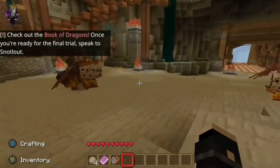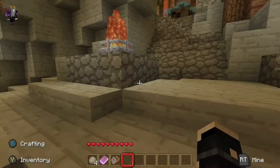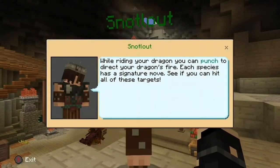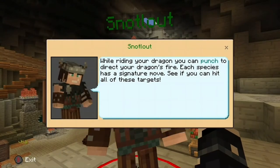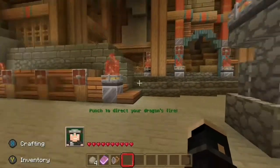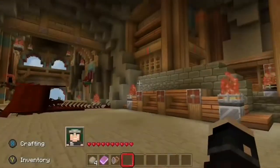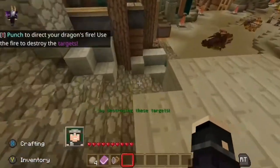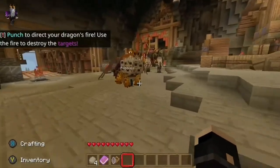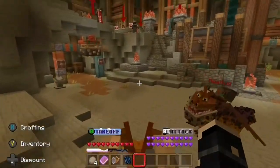Speak and interact with your dragon, and once you're ready for the final trial, speak to Snotlout. We're gonna head up and speak to Snotlout. 'Speak to him while riding your dragon — you can punch to direct your dragon's fire. Each species has a signature move, see if you can hit all of these targets.' There are no targets yet — we'll try and talk to him again. There we go, targets have appeared! We need to jump back on Pebbles and go destroy those targets.